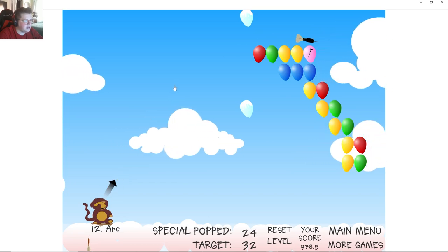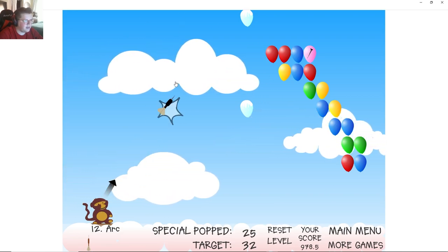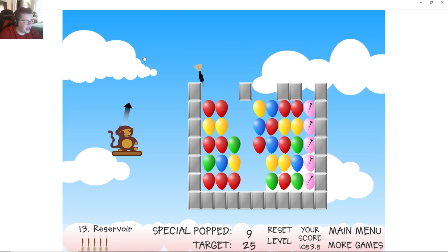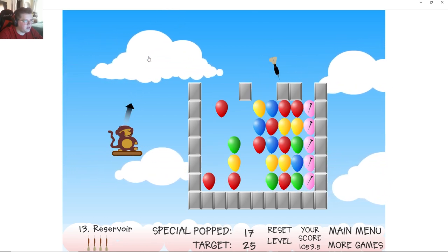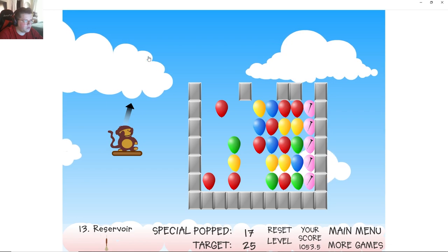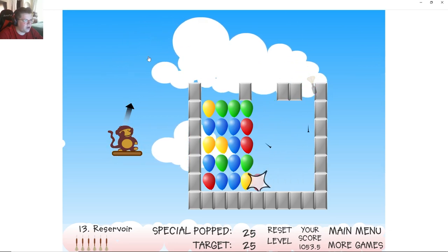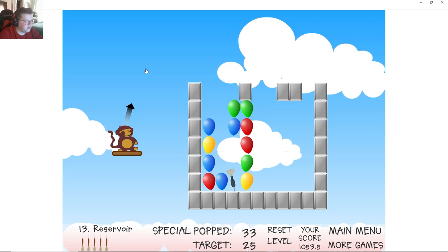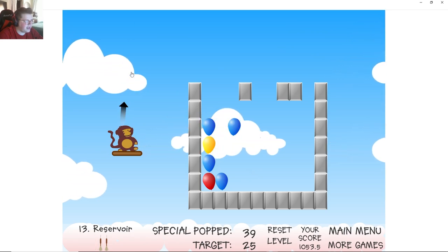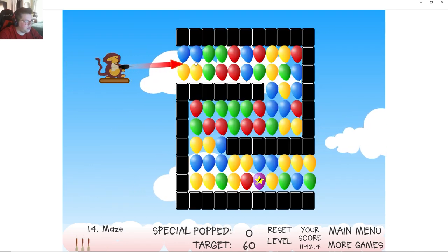I can't hit those freezy things - if I hit those freezy things the balloons actually freeze and then it's really hard to hit them. There we go, 33. Let's try to go for like the middle shot. A little harder, a little less hard. Oh there we go! And then this is just basically for fun now, just gotta get rid of the darts. Let's see if we can hit it from up top. Nice! Next level - oh, all bouncy!